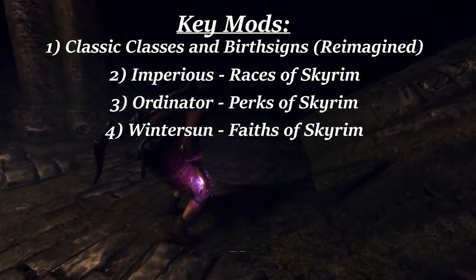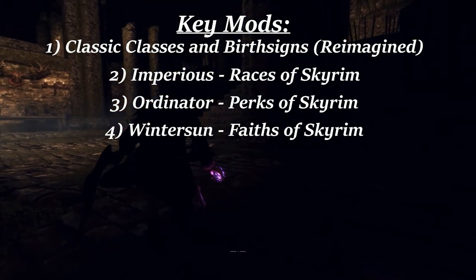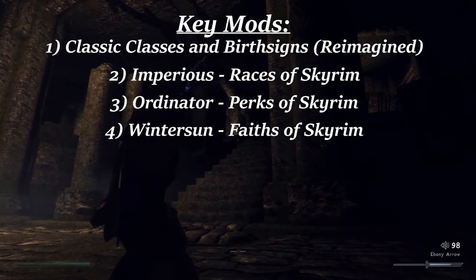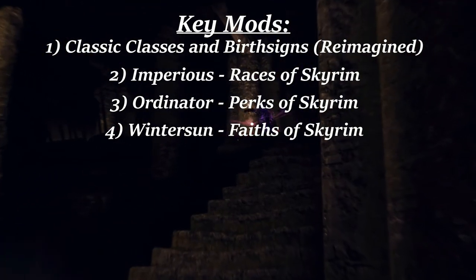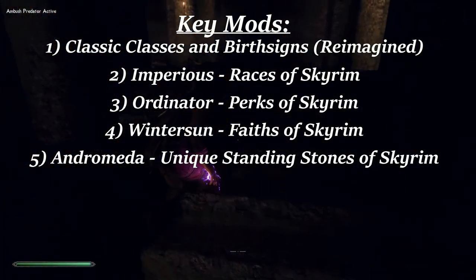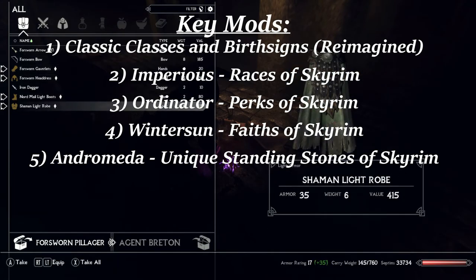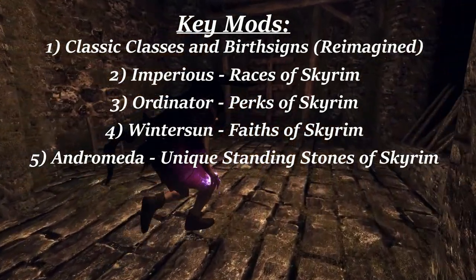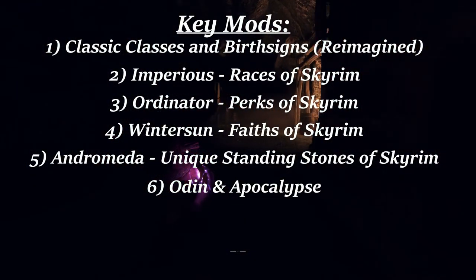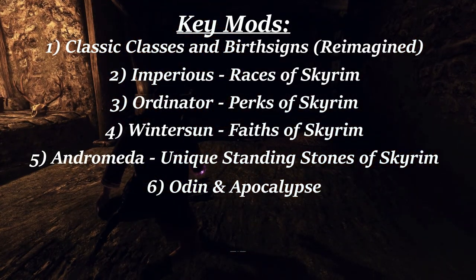Winter Sun: Faiths of Skyrim. Iceyon's religion overhaul expands roleplay in much the same way that Ordinator expands gameplay. The deities that your character worships can be a major motivator to much of what they do or pursue in the game. This mod adds goals and powerful in-game rewards as you progress. Andromeda: Unique Standing Stones of Skyrim gives each stone more novel and interesting abilities, with a hidden ability that unlocks when all stones are discovered. Odin and Apocalypse are two spell packages from Iceyon that both refine the vanilla spells and add new novel spells to the game that expand gameplay immensely.